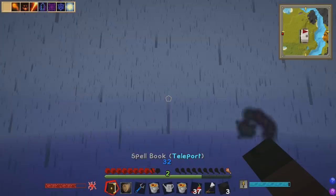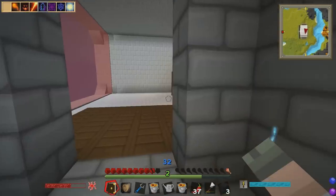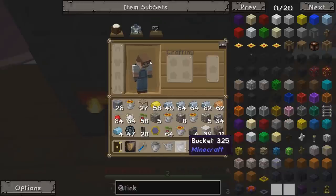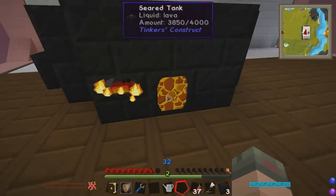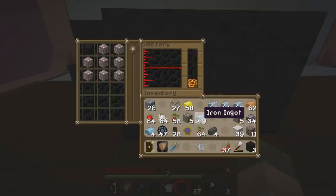Now it's time to get back to base and start building our smeltery and growing some chilies. Let's smelt up some steel - I'll get the lava in the seared tank. We've got way too many buckets but you can never actually have too many. We've got our smeltery all up and running with a controller and a seared tank. To make steel you need iron and manganese - we've got manganese ore but only iron bars, and that works fine too. Let's put those iron bars in there.